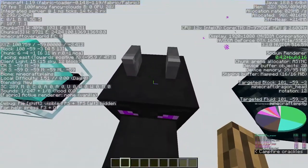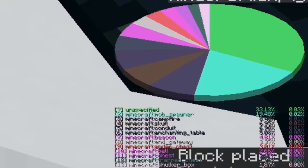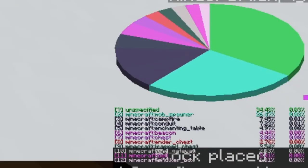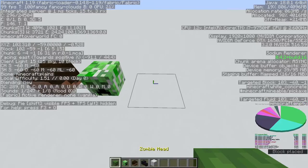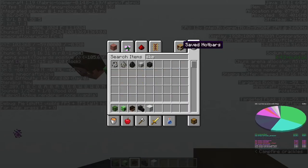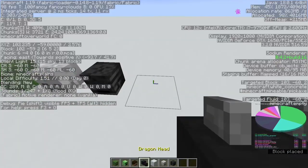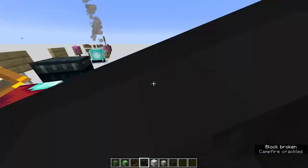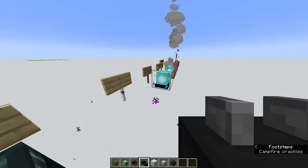I have some player heads here. If I place down a player head, a creeper head, or a zombie head, they won't appear on the pie chart. If I get a skeleton skull or wither skeleton skull, none of these will appear either. But if I place down the dragon head, it will show up. So skulls on the pie chart will only lead you to end city ships.